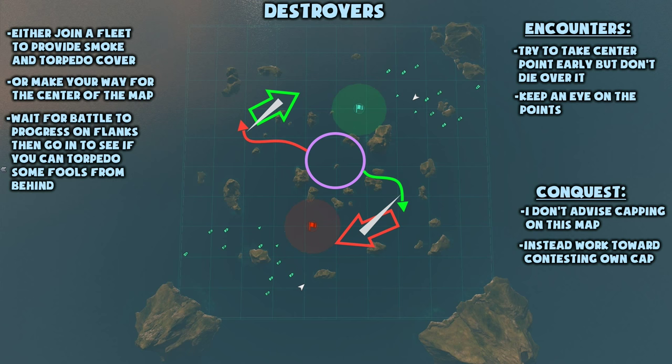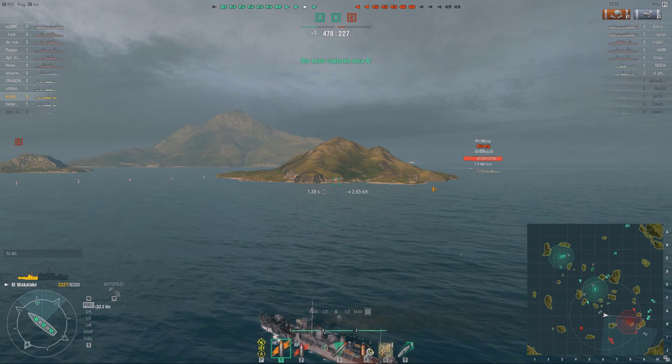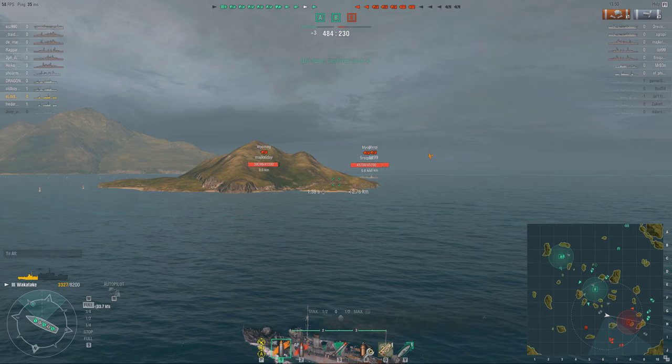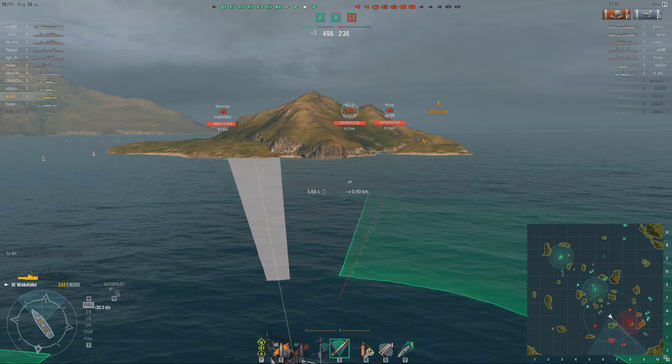Rather work toward contesting your own base or catching battleships off guard. Even though New Dawn has such a scattered layout, it just tends to play out very similarly, and there is not actually that much strategy to it. It's pretty straightforward — attack both flanks, try to push through, when in doubt return to base. The biggest tip I can give you for this map is to talk to your team. If you have a coherent fleet with a decent formation, you can achieve so much more on this map. And other than that, just brute force your way through the enemy.